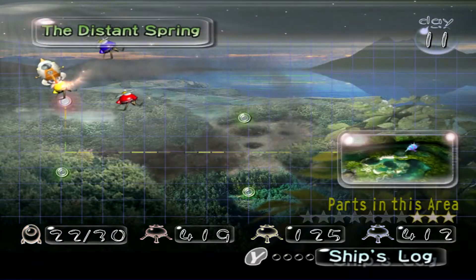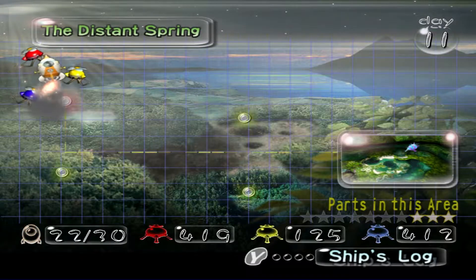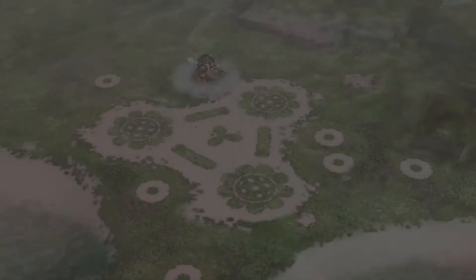Hey there everybody, and welcome back to more Pikmin. In this episode, we're going down to the Distant Spring, and that's about it. The Distant Spring is very pretty, I like it. We only need a total of seven more parts to get a new area.